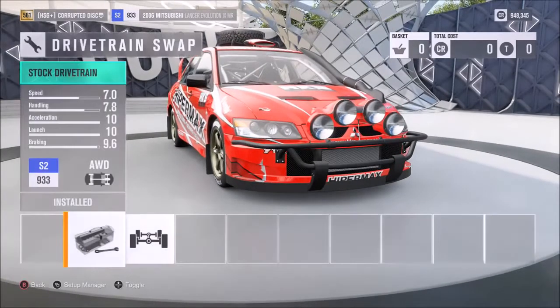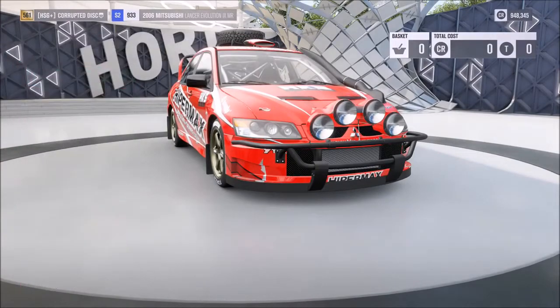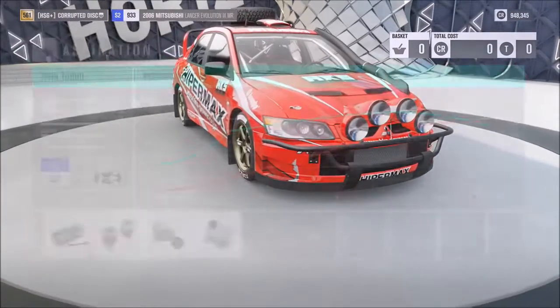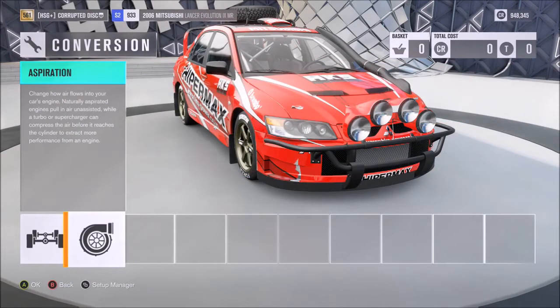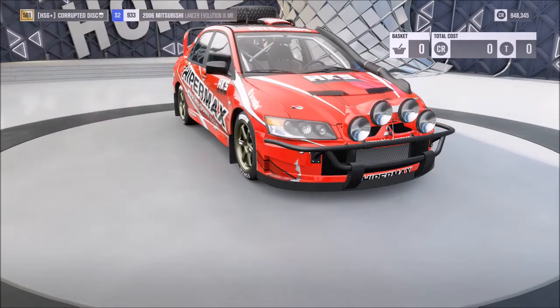As far as the drivetrain, of course you want to keep all-wheel drive, or at least that's what I'd recommend. For the aspiration, I would also recommend the twin turbo to get the peak 1,000 horsepower — or in the case of this car, over 1,000 horsepower.